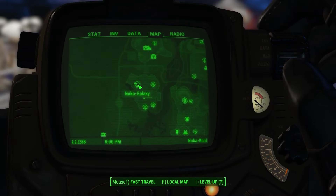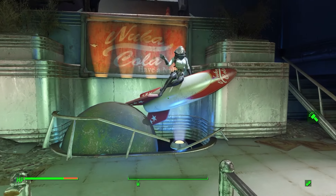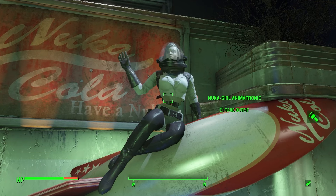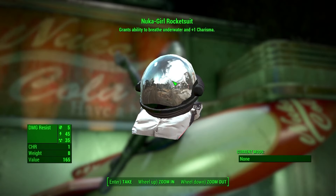For the next outfit, go to the Nuka Galaxy ride in the Galactic Zone of Nuka World. Run to the end of the ride and here you will find the Nuka Girl Rocket Suit. This outfit counts as a full suit and helmet, giving you 5 damage resistance and 45 energy resistance, 1 charisma, and the ability to breathe underwater.